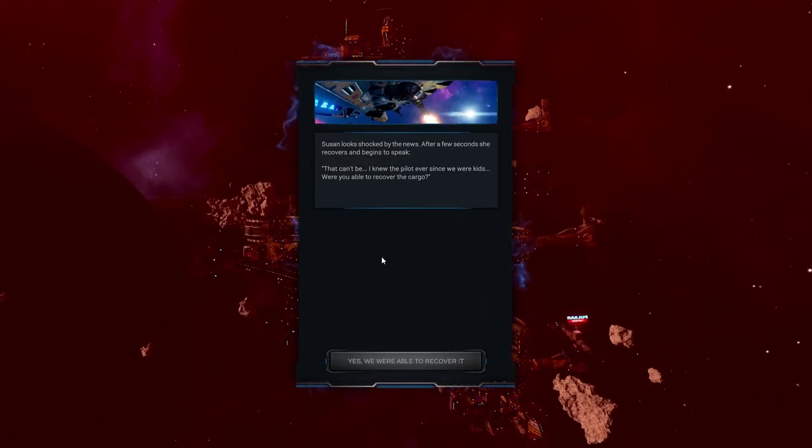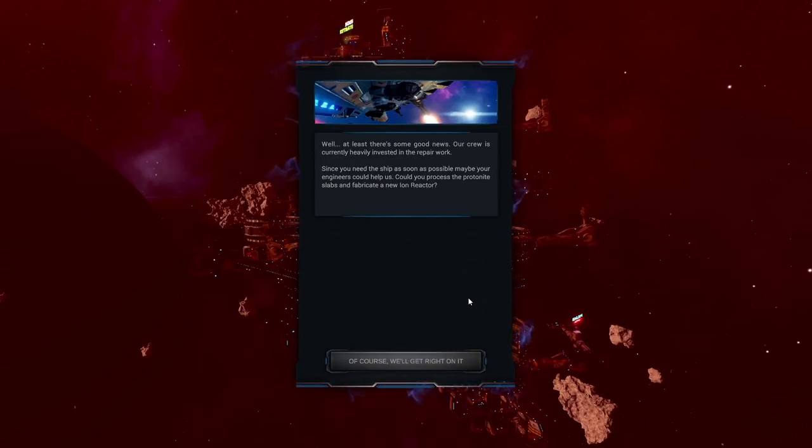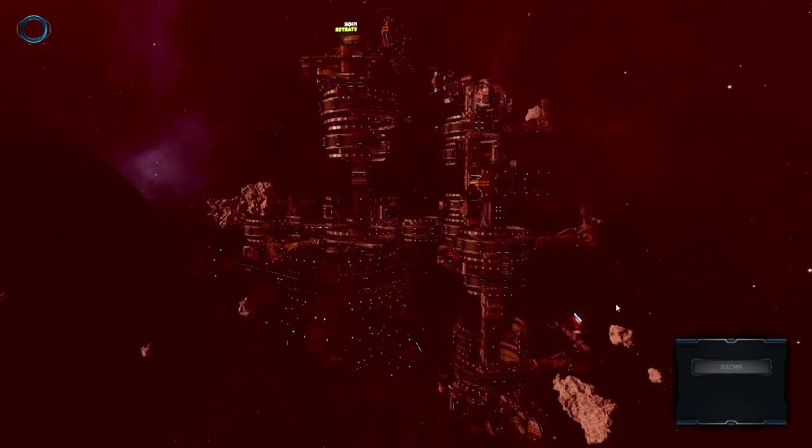Susan looks shocked by the news. After a few seconds she recovers and speaks: 'This can't be. I knew the pilot ever since we were kids.' We were able to recover the cargo. Well, that shock was short-lived. At least there's some good news. Our crew is currently heavily invested in repair work. Since you need the ship as soon as possible, maybe your engineers could help us. Could you process the protonite slabs and fabricate a new iron reactor? Of course, we'll get right on it.